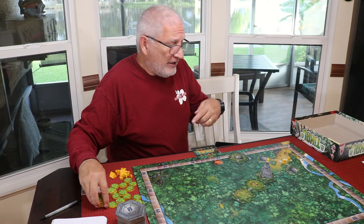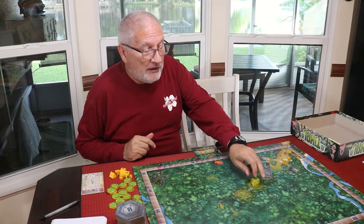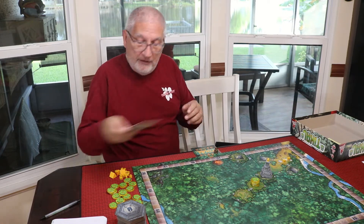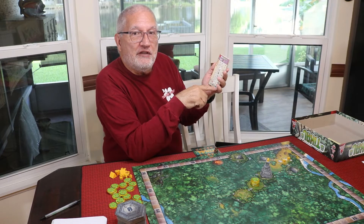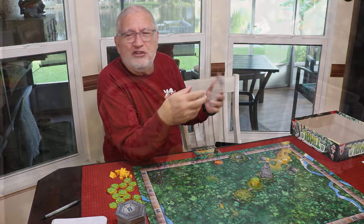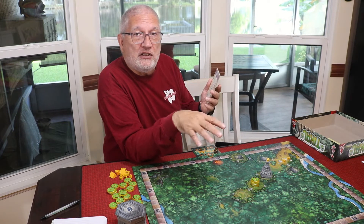Treasure tiles come out during the game. However many golden idols are shown on the tile, that many treasures go on it and players fight over them. Every time you score, you score your collected treasure tiles. It's a set collection mechanism: one treasure token scores one point, a pair scores three points, and three of a kind scores six points — which can be huge. The treasures are drawn face-down at random, so you're hoping to match them into pairs and three-of-a-kinds.